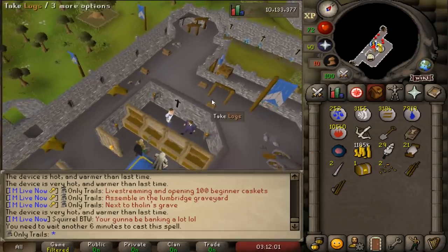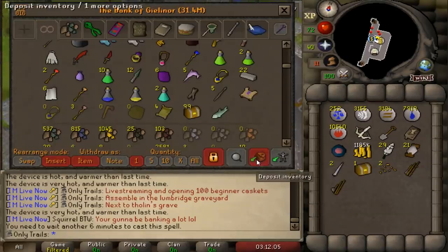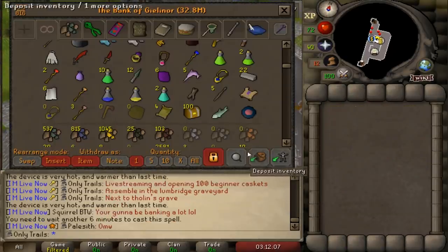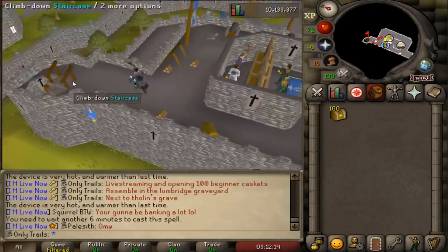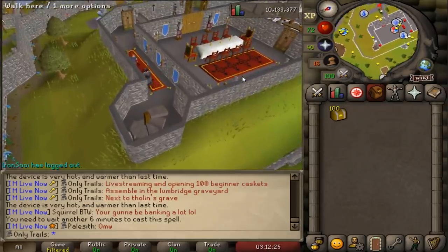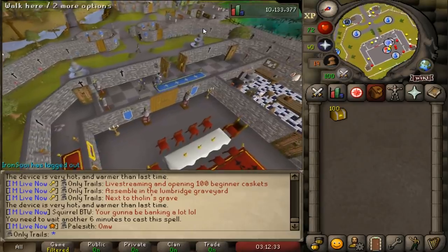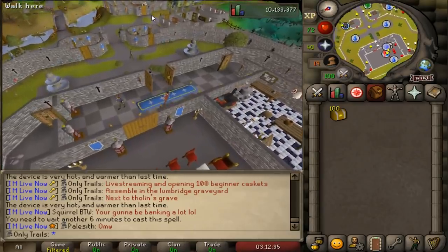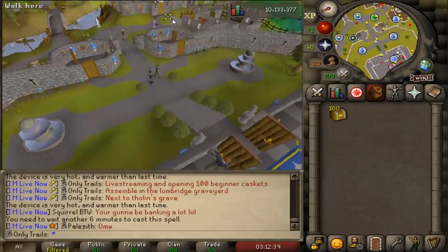Ladies and gentlemen, look what I have in my inventory — one beginner casket. But it's not just one beginner casket, it is the 100th beginner casket. We're going to the Lumbridge graveyard. We're going to pay homage to Tolan, because we are actually assembling on his grave — it sounds worse than it is. We're just paying homage to him, standing there together at a respectful distance.